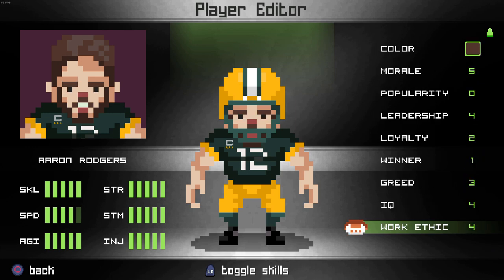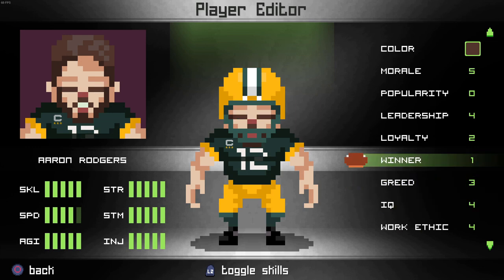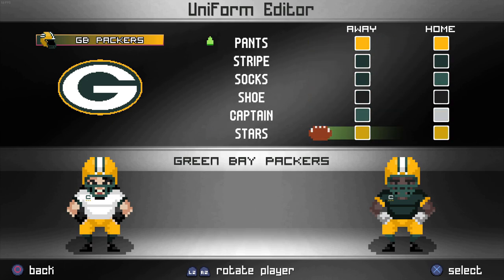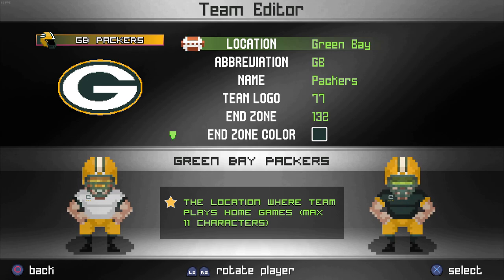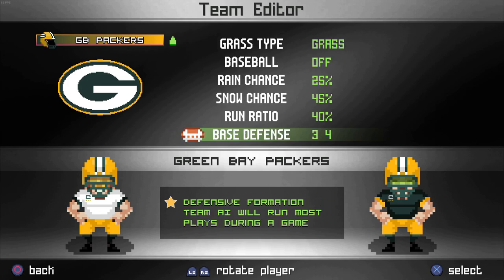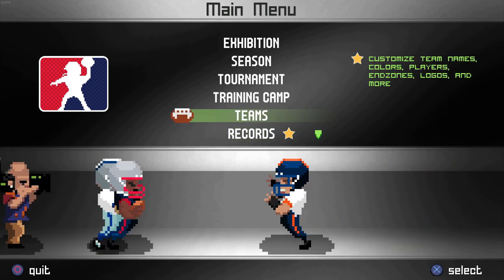Work ethic is a 4, IQ is a 4, Read is a 3, Winner is a 1. You can do that for every single player. But then you could go and change the colors — the jerseys all the way down to like the stars on the captain badge. You can change the lineups, edit the team, where they're from, what they're called, what their field looks like. So there are just so many options available. It's a pretty easy mod to install — just pretty much a drag and drop of some files.